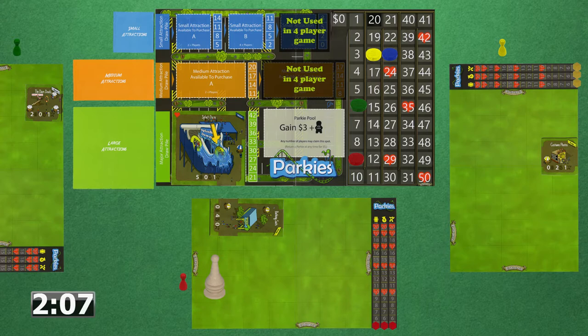Now the players update their tracker values. Although each purchased component increases either the profitability, allure, or satisfaction, no attraction gave players all three stats a boost, so all players earn five dollars — the minimum. The money trackers are moved accordingly. After income is received, players move either two parkie meeples one space or one parkie meeple two spaces. As only the third player has a parkie meeple but no attractions, this step is skipped for the first round.